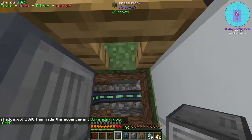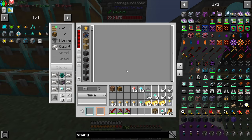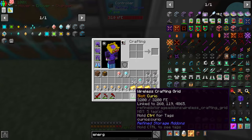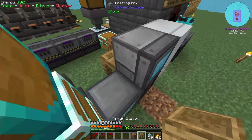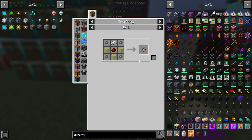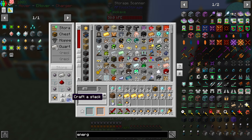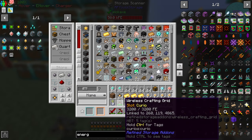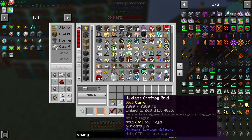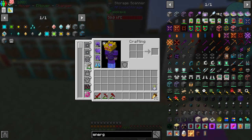Here's our controller, disk drive, and crafting grid. Just shift right-click the controller to link your crafting grid. Now we need to make the actual disks to store everything. To do this we need a ton of 1k storage parts - meaning a ton of quartz enriched iron, silicone, glass, and redstone. I'm running low on silicone, so let me take out a ton of it. This wireless access point is a curio slot so I can put it on my necklace.